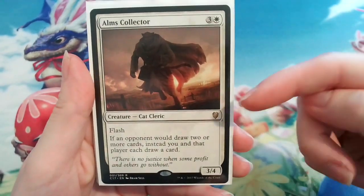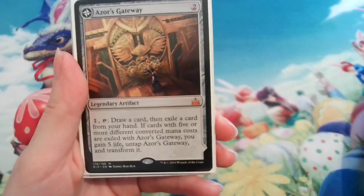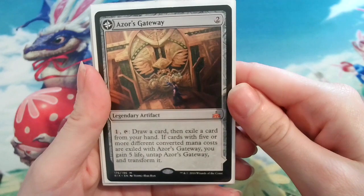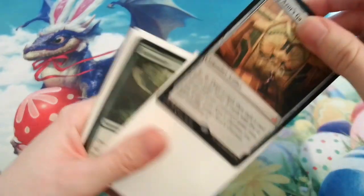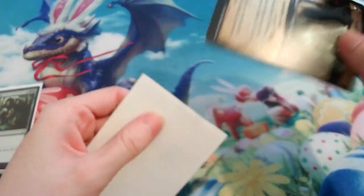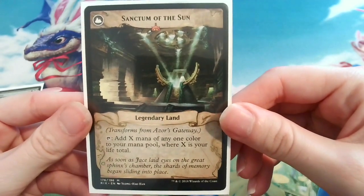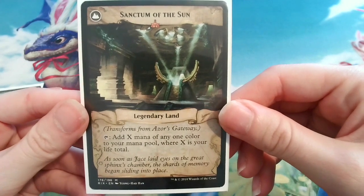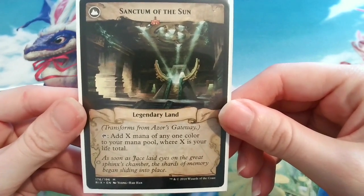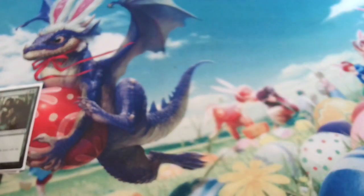So what we did is we added Azor's Gateway, which is cheap to play, and it transforms into this crazy land that gives you X mana of any one color, where X is your life total. Bearing in mind you gain life with the cat-dog ability, so that's really good to put in there.